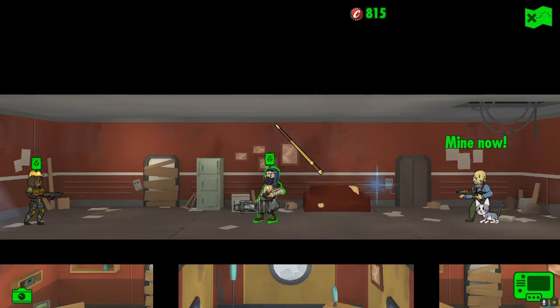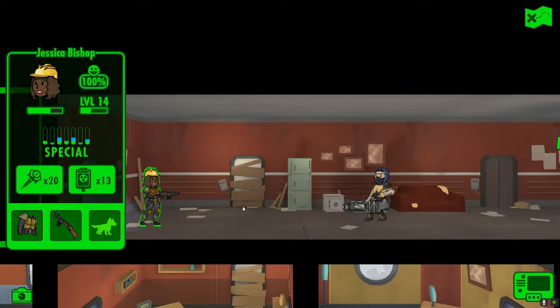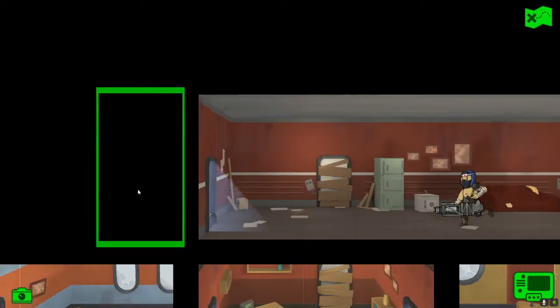And a Nuka Cola. That automatically dispatched - there we go. Health not too bad, radiation all gone. Let's give him one as well - we've still got 12 left even if we come across more ghouls. Keep going, next room.